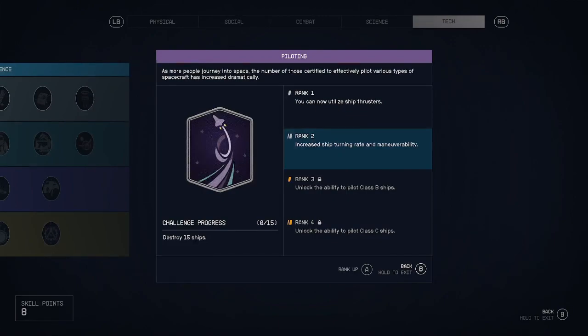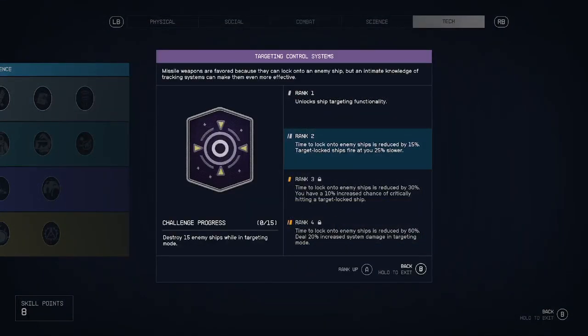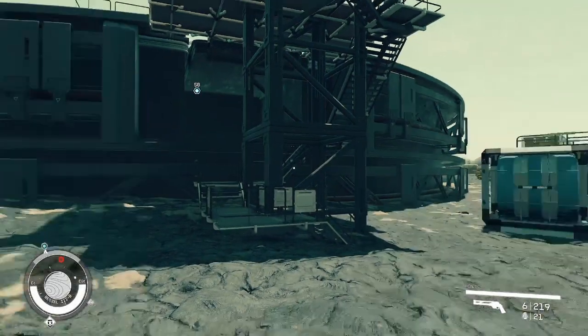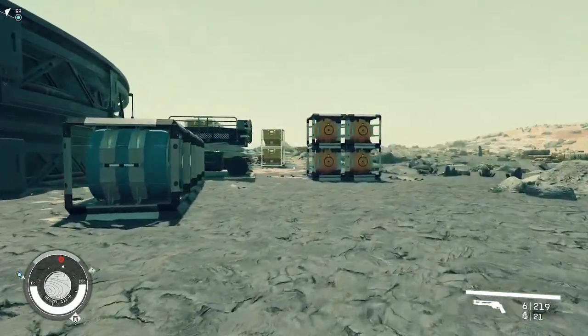And I have to destroy 15 ships. That's going to take a little bit of time in the simulator because you only get like five ships — which is not bad, that's three times in the simulator. Could be six. And I have to destroy them while targeting them, so I can do those two at the same time. I'm not going to record that because it's just going to be boring watching me play the simulator.